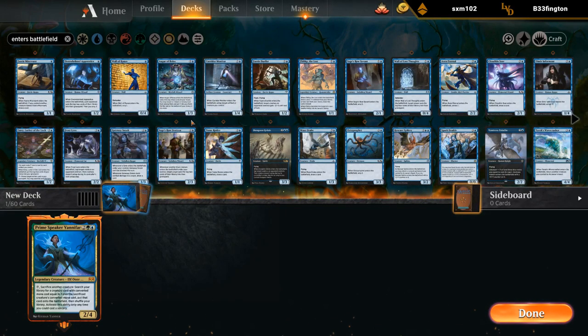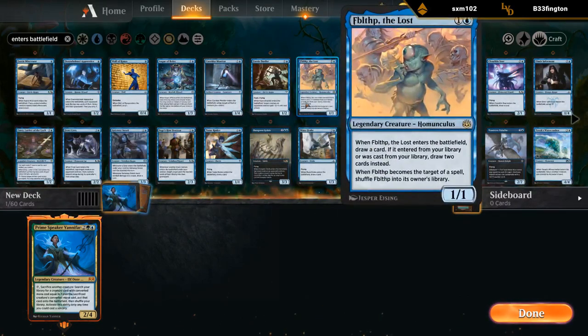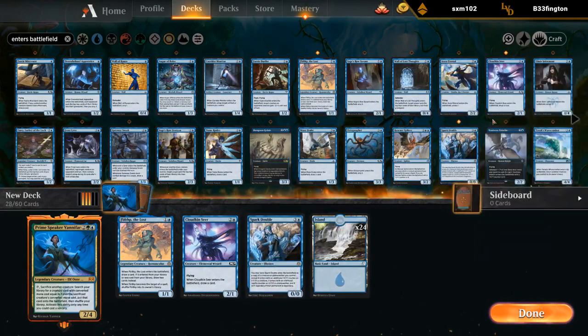We probably won't have a ton of one-mana creatures, but that's okay. Fiblethip is great at two because if we search it up with Vanifar, I believe we get to draw two cards, so that's nice. Cloudkin Seer draws a card, so that's good. Sparkdouble could be useful.